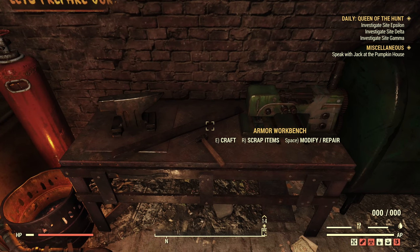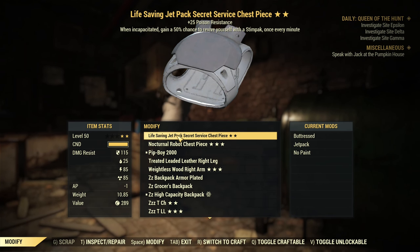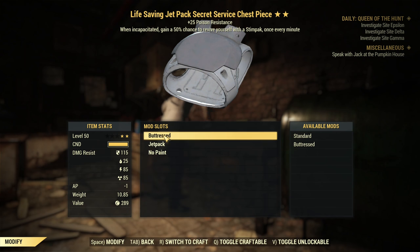What usually takes space in storage is legendary armor and legendary weapons. I don't keep food or similar items there — I keep weapons and armor. Not everyone realizes this, but if you don't want to use one armor piece for a longer period of time — for example this life-saving jetpack torso piece I don't think I'll be using anytime soon — the weight is 10.85 pounds, almost 11 pounds.